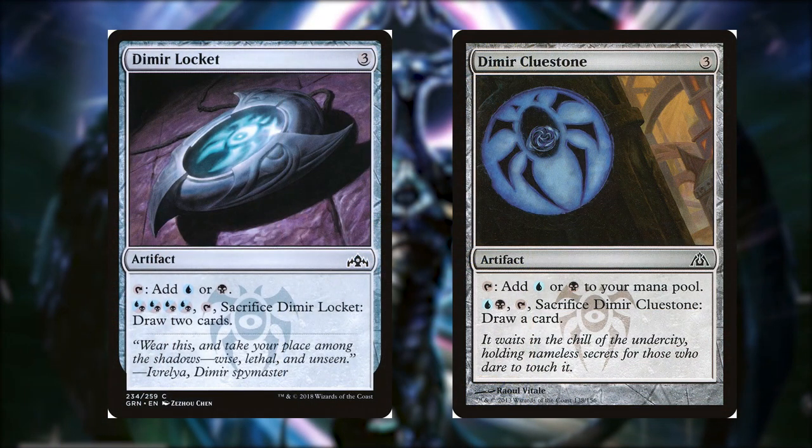Starting off with the mana rocks, we have Dimir Locket for 3 colorless, it's an artifact. We can tap it to get a blue or black, or we can pay 4 mana, interchangeably blue or black. Tap, sacrifice Dimir Locket, draw 2 cards.